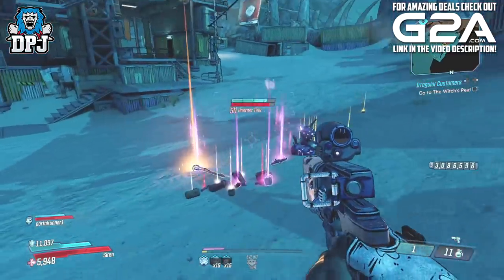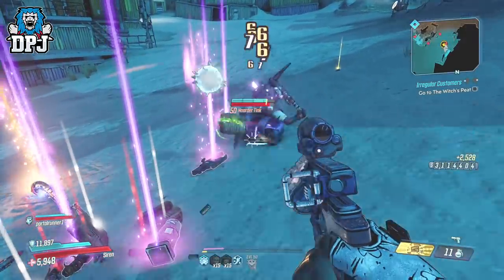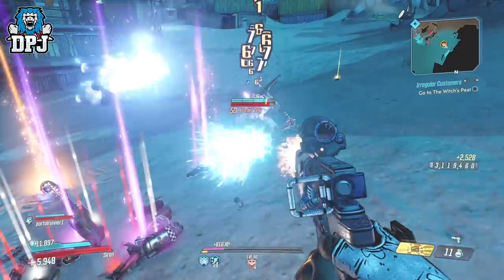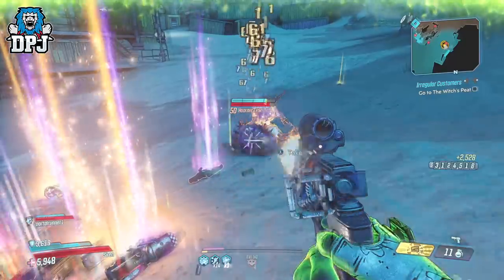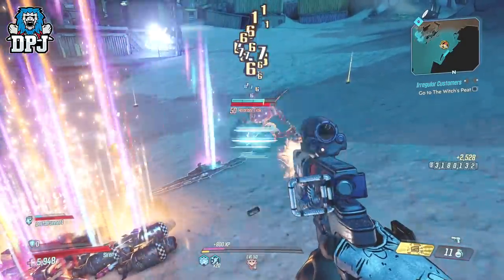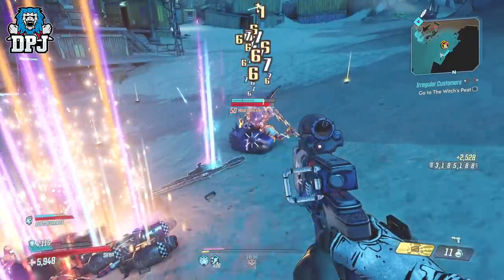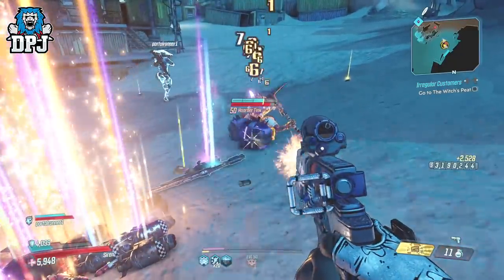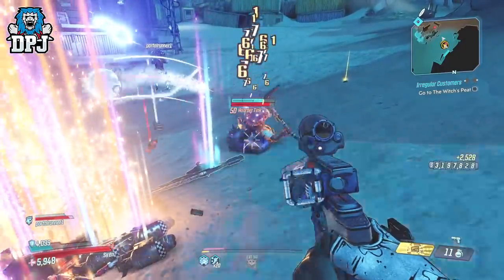Upon shooting the backpack, it will spawn legendaries in infinite amounts. Now obviously shooting him will take off his shield and health, so shoot him in segments and let that shield and health regen. Or if you get yourself a low-level weapon — I myself have a level 1 Infinity Pistol — it literally does no damage to him, so you can sit there all day just shooting him. I will warn you though: he can glitch out if you shoot him anywhere besides his bag, and it does end the process of him being stuck in the ground. So only shoot his backpack.